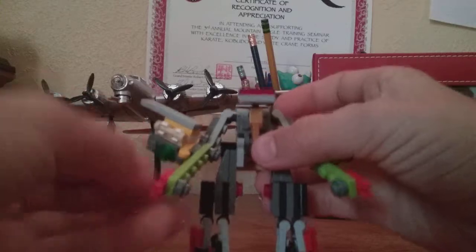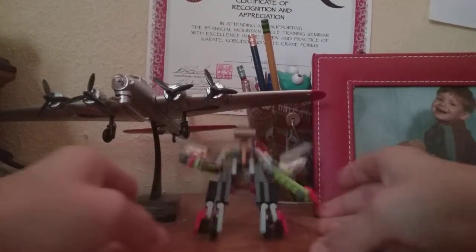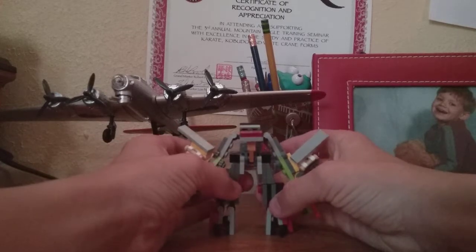And then you've got his nice little backpack going on. So just fold his head down, just like that. Get his arms positioned, and there is Scrap Metal in his robot mode.